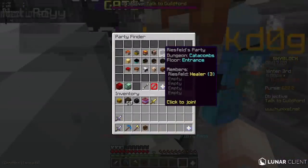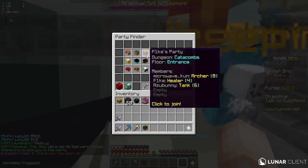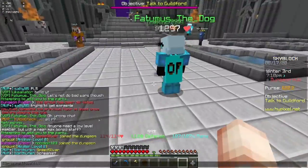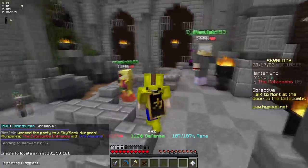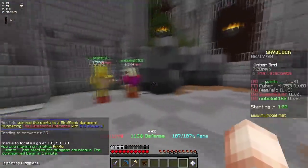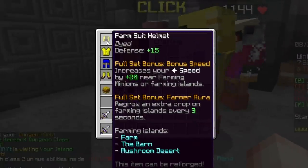I'm basically gonna leech into a party and just let them carry me. We're gonna go to the entrance. I'm in a full entrance party now - all of these people are like level 1, 2, 0, and they have dragon armor. Any of you guys can do this. This isn't like a YouTube rank abuse thing because everybody's on the same level. Obviously I'm wearing farm armor right now, so I guess I'll just go healer and try and help out my team.